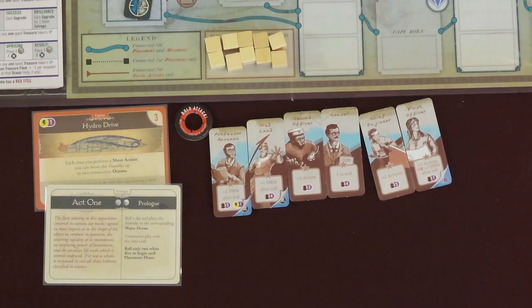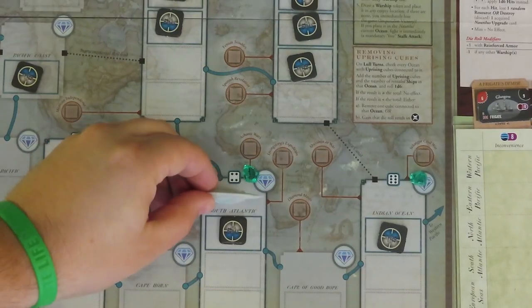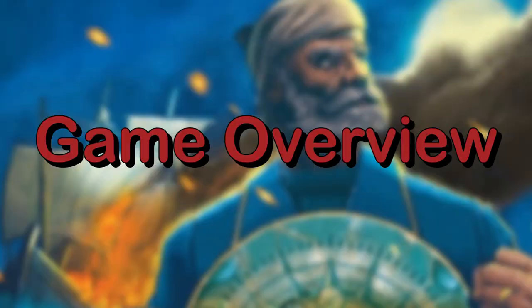To start, draw the top card from the draw pile, which is the Act 1 Prologue card. Follow its instructions, including taking 2 white dice to your tableau area. Roll 1 die to determine the starting ocean for the Nautilus and put the miniature on the board to the rolled numbered ocean.